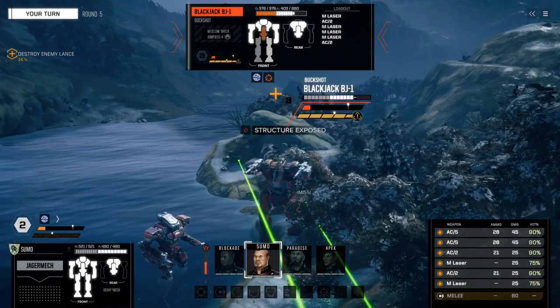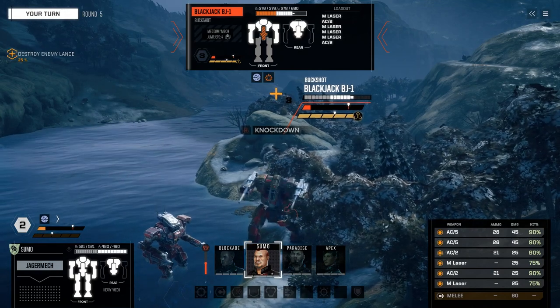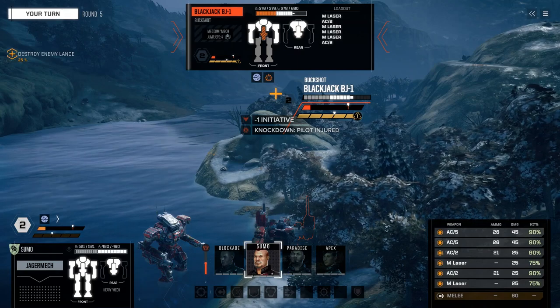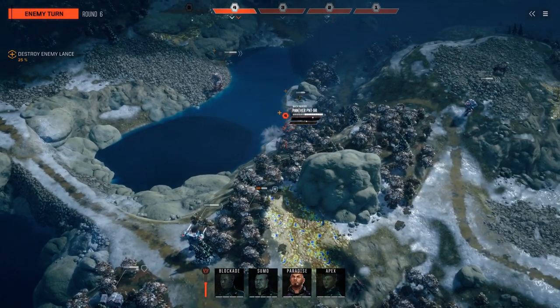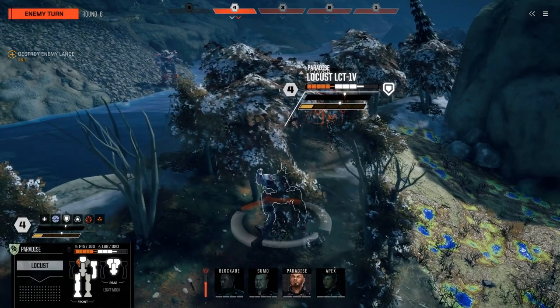Number two is that evasion is amazing. Your mechs should almost always be moving unless they have bulwark. Number three, likewise, be sure to strip off your enemy's evasion. Multi-target fire and sensor lock is great for this. Support weapons and melee ignore evasion as well, so keep your light mechs out of punching range of larger mechs.